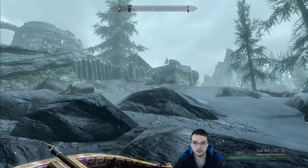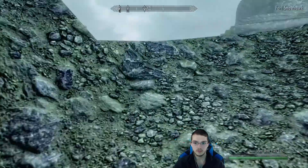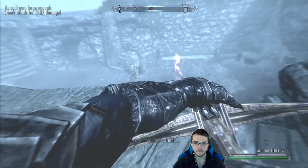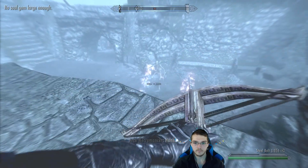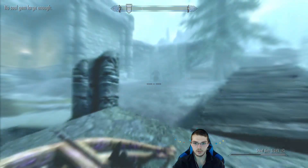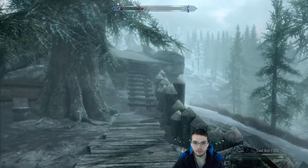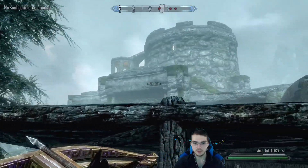Do this fortress and then we'll hit that shack off on the side. Fort Snowhawk. Just a few skeletons — I know there's another one up here. At least five. Luckily they just have garbage detection area.